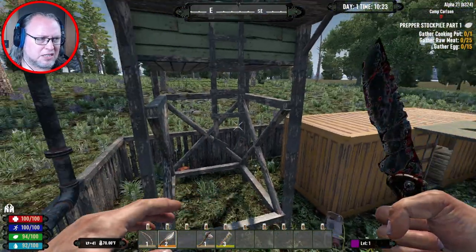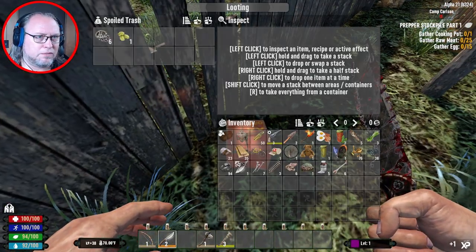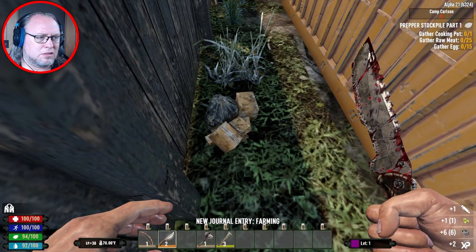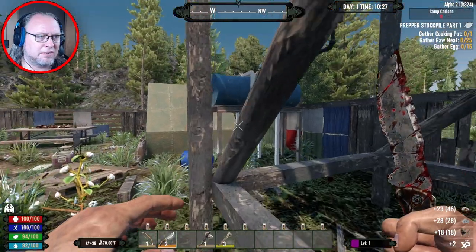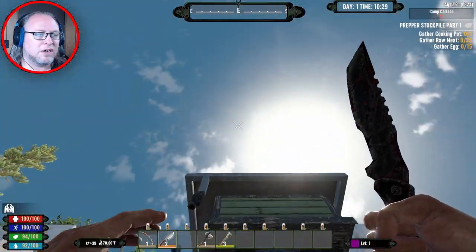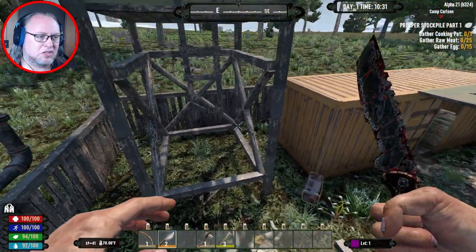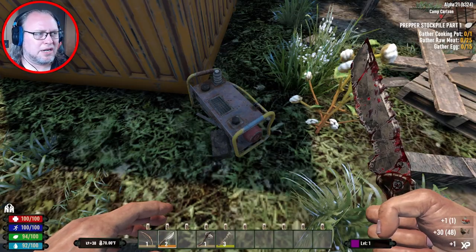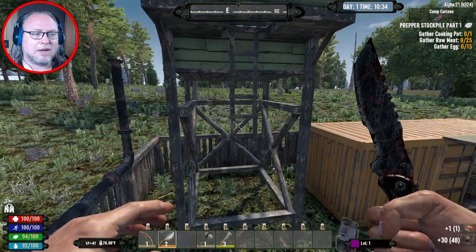I'm going to check that stump for honey in a minute. Nothing important in these containers right now. Oh I need to get up there — follow the lights. There's a generator down there! An engine — those are really good to find right off the bat.